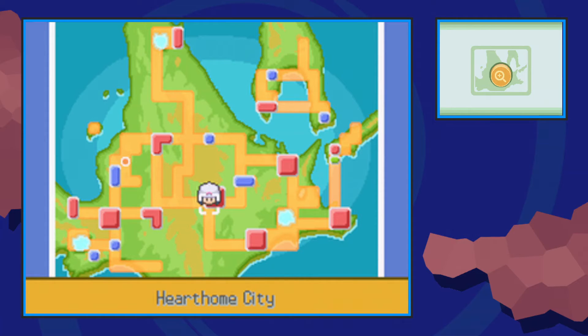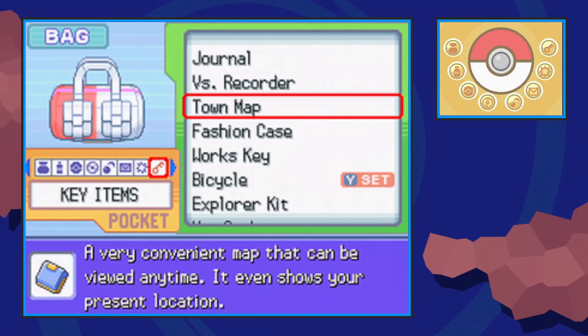Hello everybody, it's Techno here. Today I'm going to show you the only way of finding TM43's Secret Power in Pokemon Platinum.